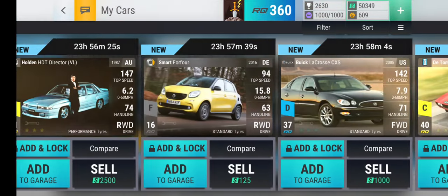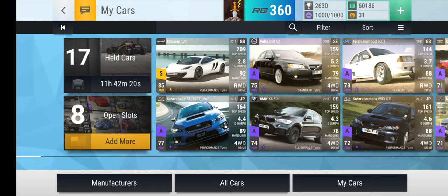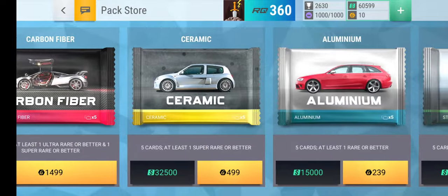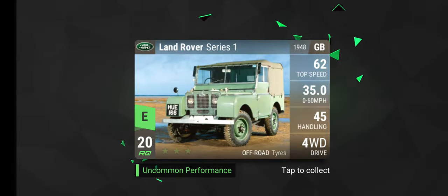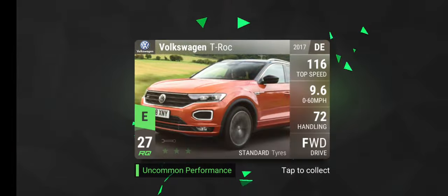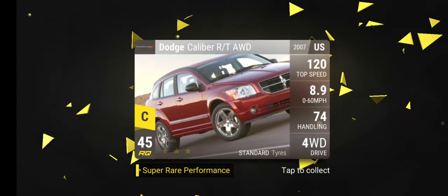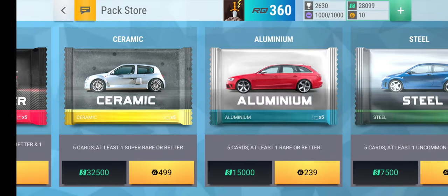We're going to sell some cars. Do we have any commons? Okay, so that's 60,000. We're actually really close to getting two ceramics, so let's get two ceramics. First ceramic — come on. Land Rover Series 1, Volkswagen T-Rock, Holden HTT Arrow — that's another new one — and Dodge Caliber RT all-wheel drive. Not bad.